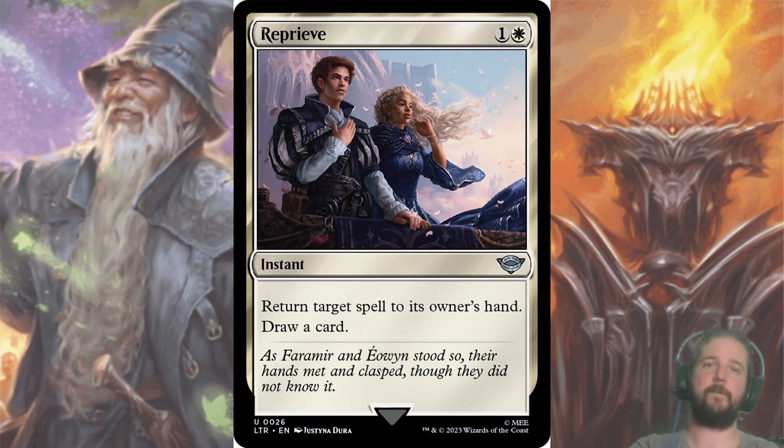Reprieve also didn't make the cut for the draft skeleton, but is an excellent pick. For one and a white, you return target spell to its owner's hand and draw a card. This can be a huge tempo swing, especially when you hit your opponent's four or five drop. If the game is over the following turn, this is essentially two-cost removal that draws a card. It goes at a pretty average rate for an uncommon, around pick four.